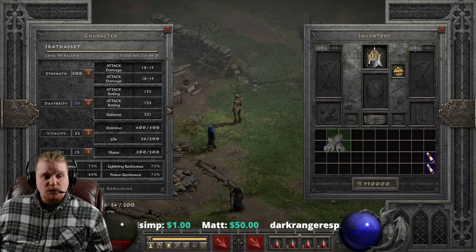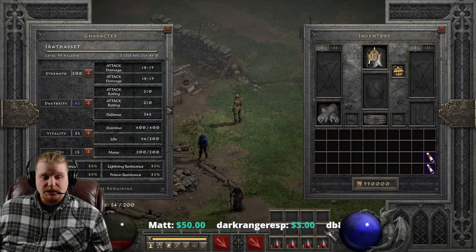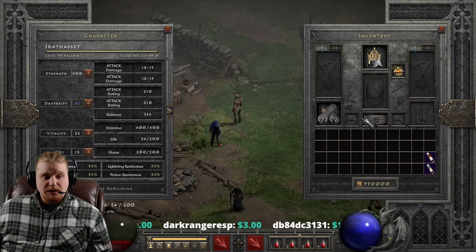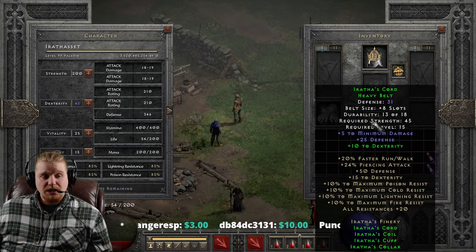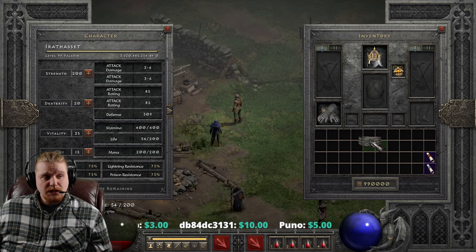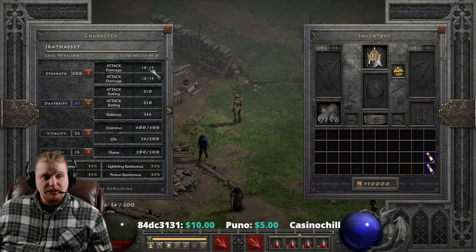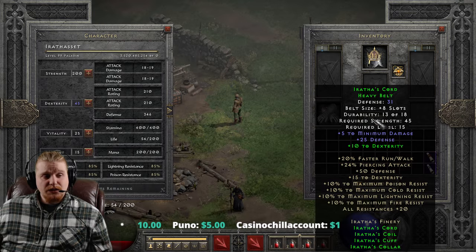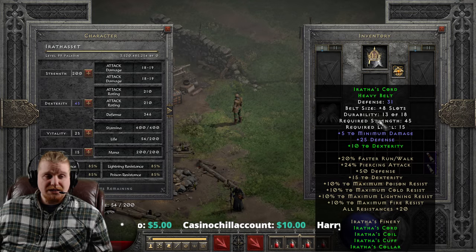The Erathas Cord gives 31 defense and has eight potion slots, which is not maximum, but it's not the bare minimum either. It has a strength requirement of 45 and a level requirement of 15, with plus five to minimum damage, which is actually pretty cool. Because as you can see, I have three to six here. And when I put the belt on, I now have 18 to 19, which is a pretty big bonus. We also get 25 defense and a two set bonus, a green bonus of 10 to dexterity.